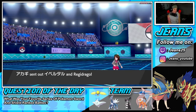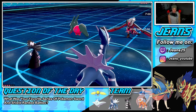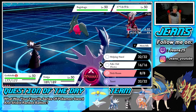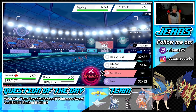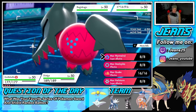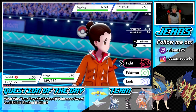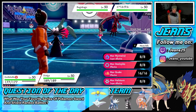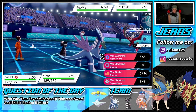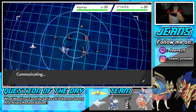He leads Regidraco and Amoonguss — I'm cool with that. No fake out on the field. I'm thinking Trick Room and then Dynamax Dialga with Max Wyrmwind. We can go into a Max Wyrmwind for free since there are no fairy-type Pokemon on their side. Max Wyrmwind is a great STAB move to dump big damage on him.